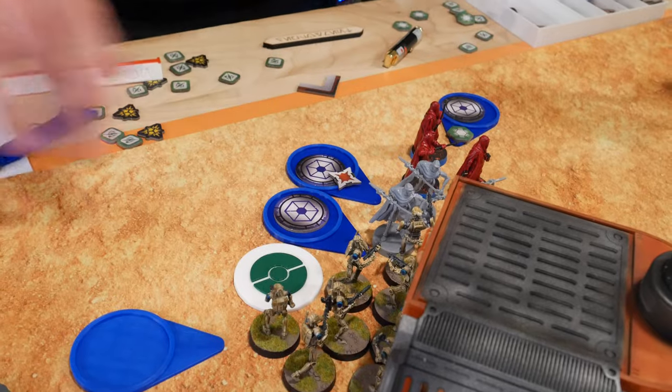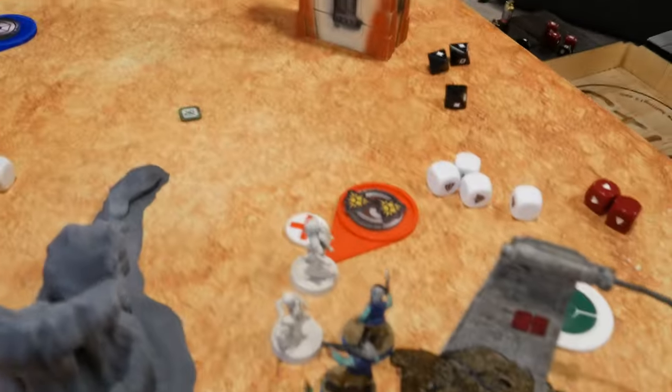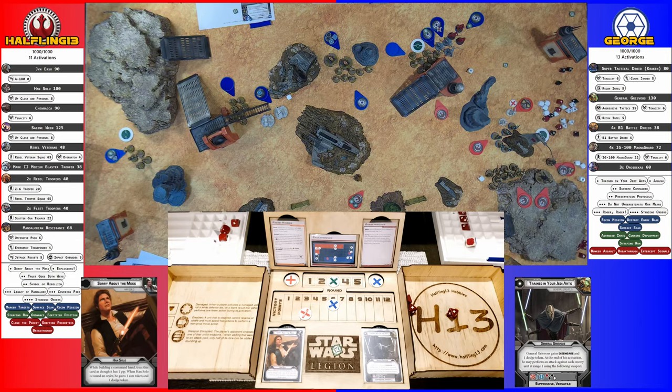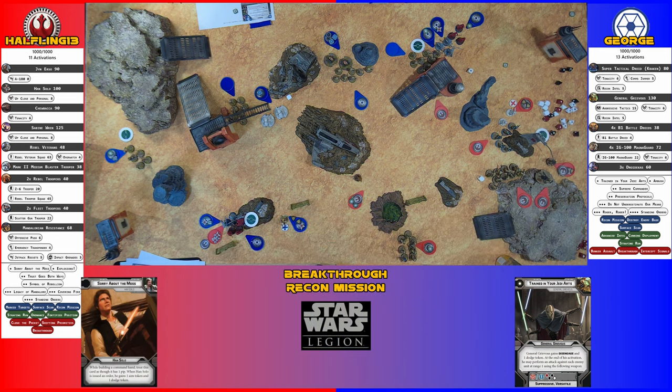Kraken strategizes himself and then shoots his blaster at the Mandalorians — two hits, plus Sharpshooter one making it Pierce one. The Mandalorians have light cover and Impervious, and the cover blocks both hits. Cover finally helped.